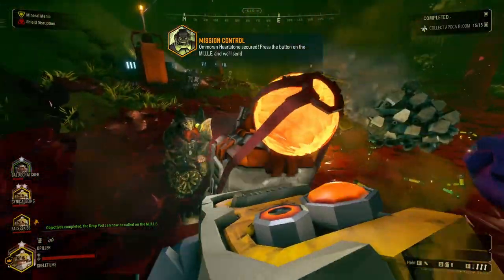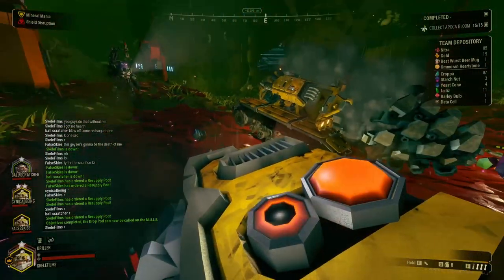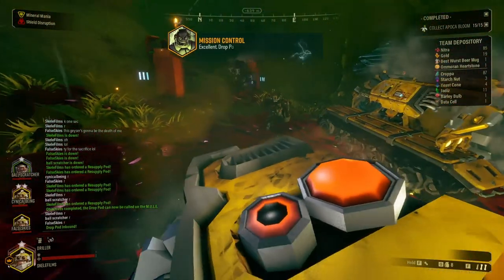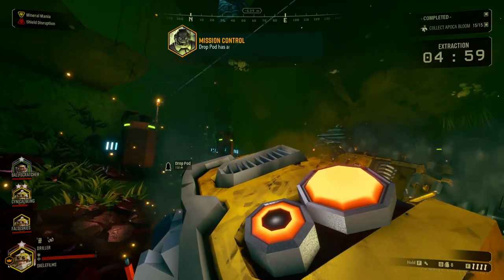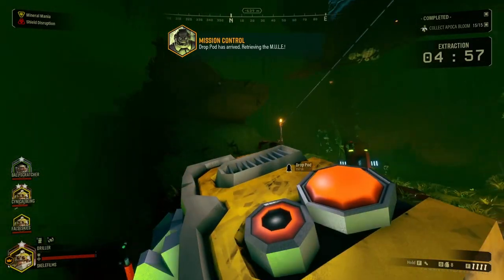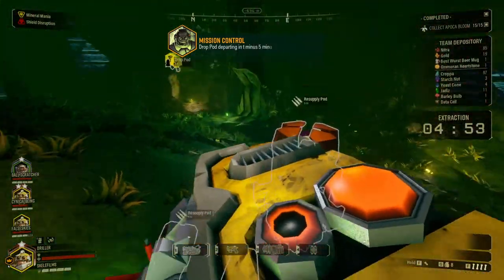Press the button on the MULE, and we will send in the drop pod. Really, much better than rock and stone in the heart. Excellent. Drop pod inbound. Drop pod has arrived. Retrieving the MULE. Drop pod departing in T-5 minutes.